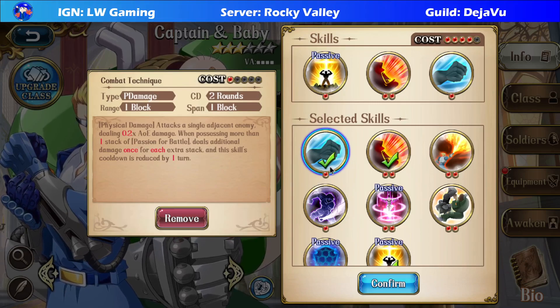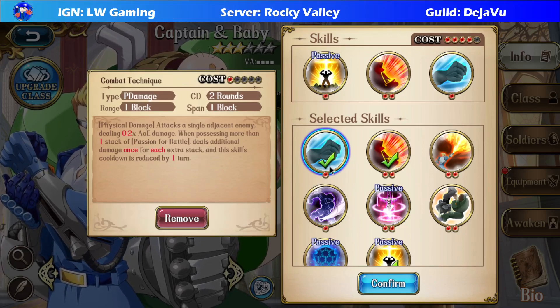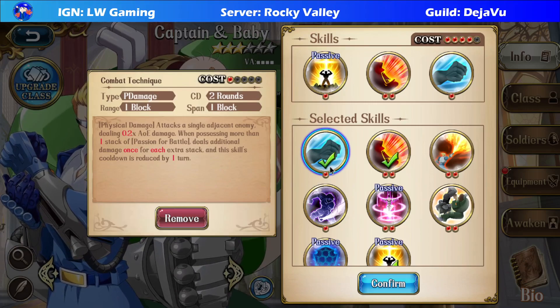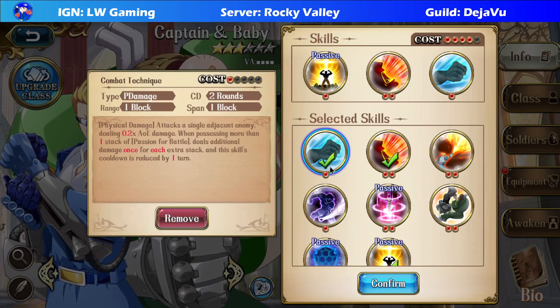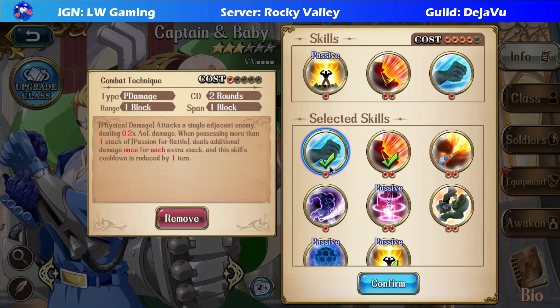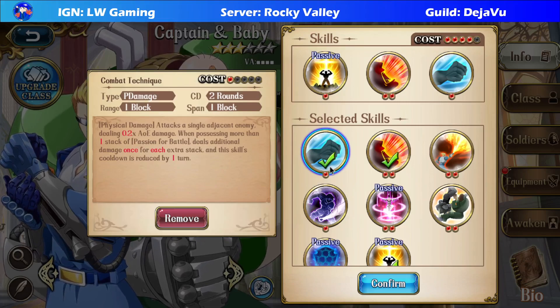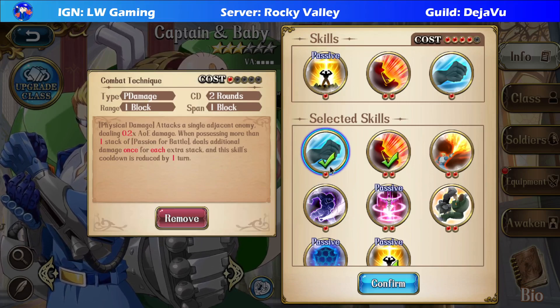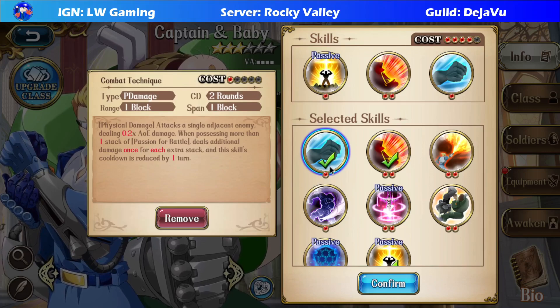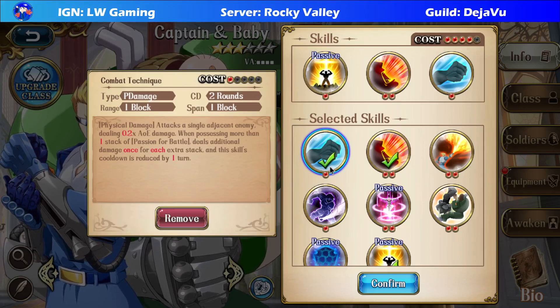They have the unique skill called Combat Technique. This is an interesting skill that does single target attack, but it's not really an in-combat single-target thing — it's more of an AoE. Depending on how many Passion for Battle stacks you have, you will do one attack no matter what. But if you have multiple stacks, you will perform additional hits. For example, if you have three stacks, you will technically perform a three-hit combo, which is pretty nice.